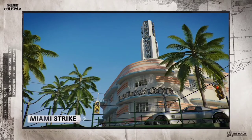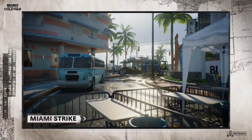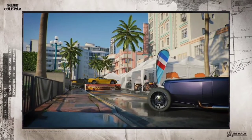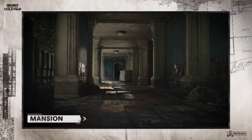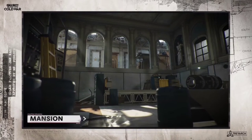Expect three multiplayer maps this week, including Miami Strike — a 6v6 experience that tightens the design from the original, offers a new layout, and a new daylight setting. Mansion is the new hotness for 2v2 and 3v3, including Gunfight, Gunfight Blueprints, Face-Off, and more.